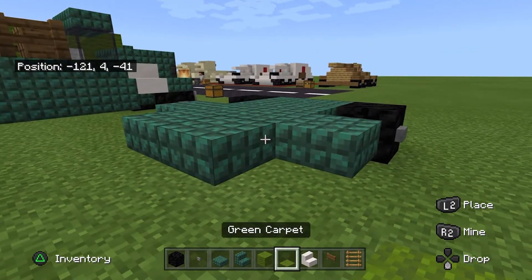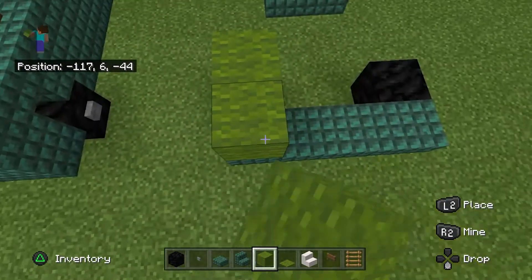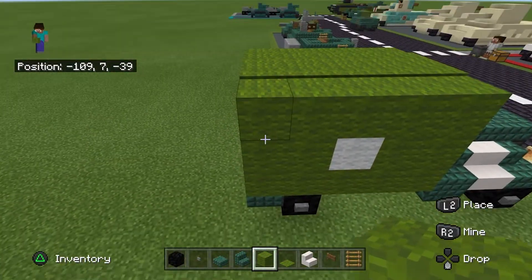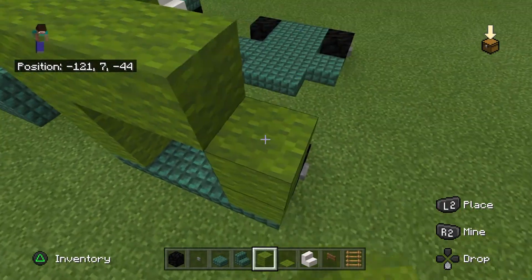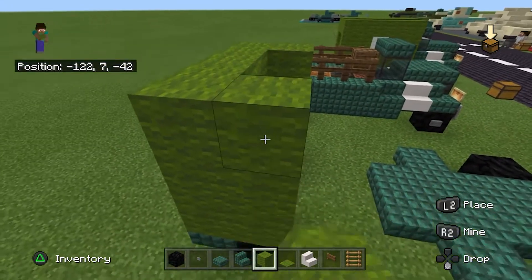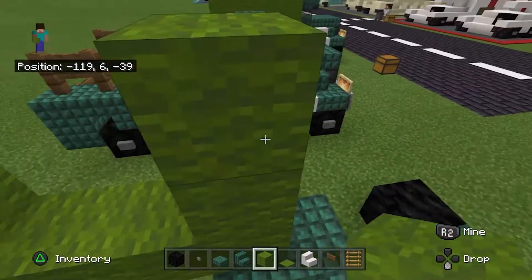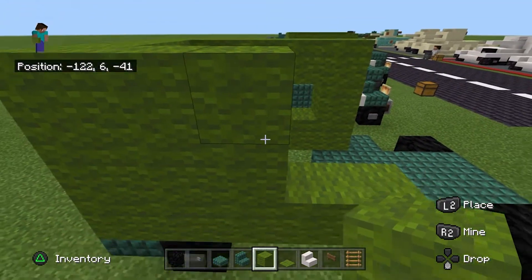Now we are going to build the covering. For this you'll need green wool. That's three blocks up, then over the top of the wheel and across. Leave a gap of two so that the men can get in and out, and across and along the bottom until you reach where you had your last dark prismarine slab. Then leave a gap of one block for your emblem or symbol.